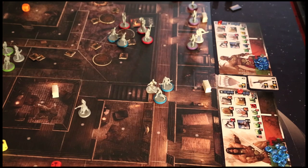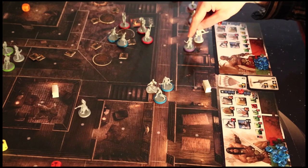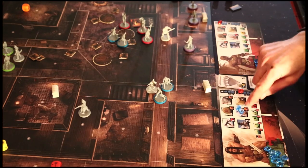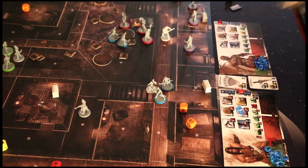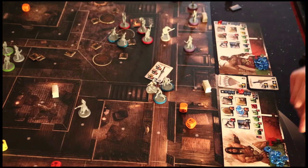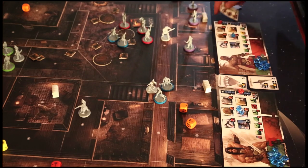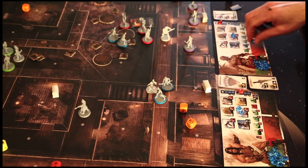He still has two movement points left. Conan is going to use his two points of movement — it'll cost him one extra movement because there's a guy in his spot, so he moves out there. Then Conan is going to do a complex manipulation. I'll put two gems here which gives me two orange dice. What I want to do is throw my sword over to Shavatis so he can use it. I got one success, so my sword goes one space away. Shavatis can use a simple manipulation, which means I don't have to roll to catch it — so Shavatis caught the sword.